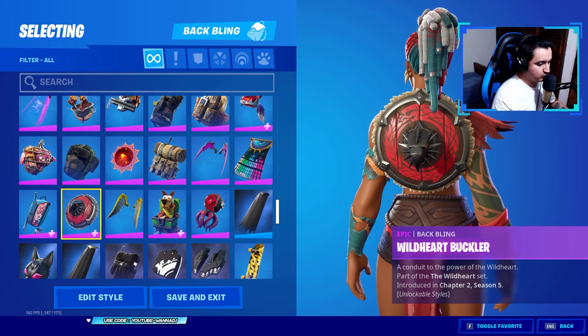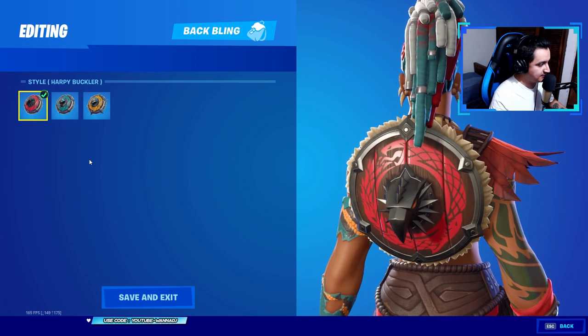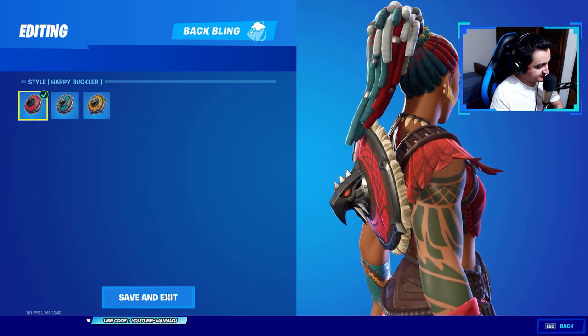Next up we got the Epic Back Bling Wild Heart Buckler — attuned to the power of the Wild Heart, part of the Wild Heart set. This back bling comes with three different styles: we got the Harpy Buckler style, the Wild Heart Buckler in blue, and lastly the Serpent Buckler in yellow. Three different styles, not bad.